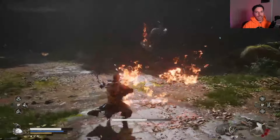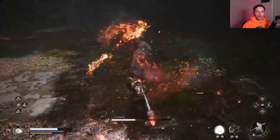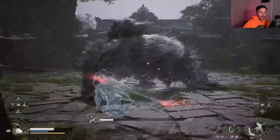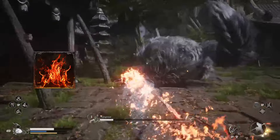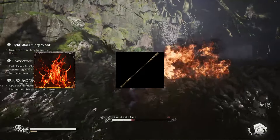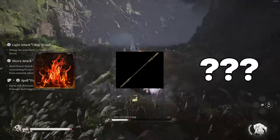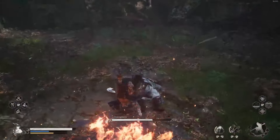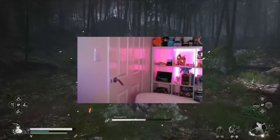Hello everyone, hope you're having a wonderful day. Today we're going to be going over another build for Wukong — except this time I'm going to be showing you guys a really fun and strong fire build you can put together in Black Myth: Wukong. We're going to be utilizing the fire status effect, one really cool smash staff, and also one of arguably the strongest spirits in the game.